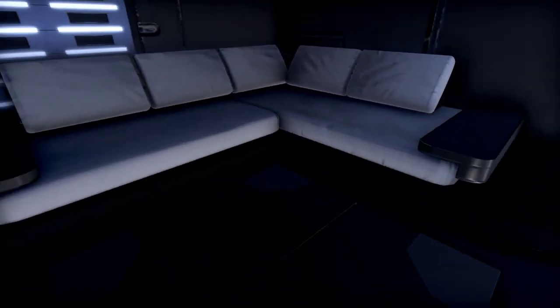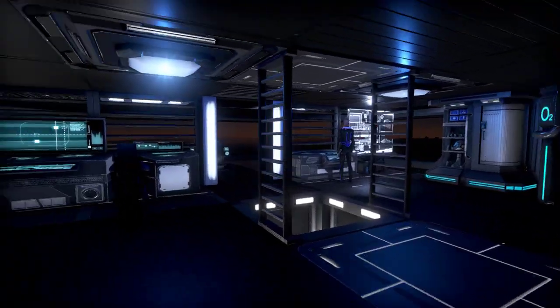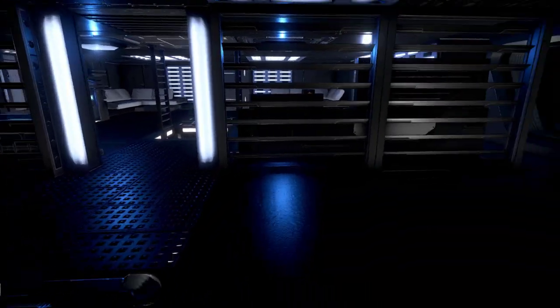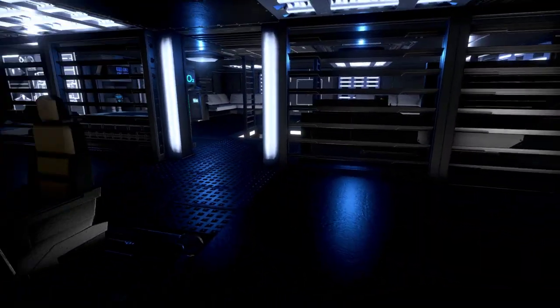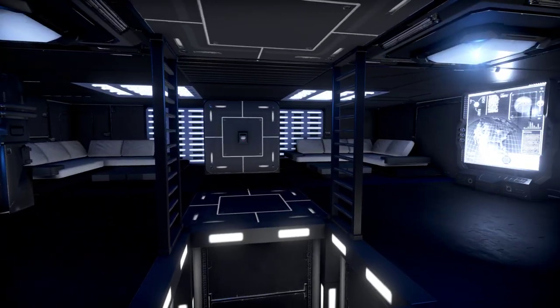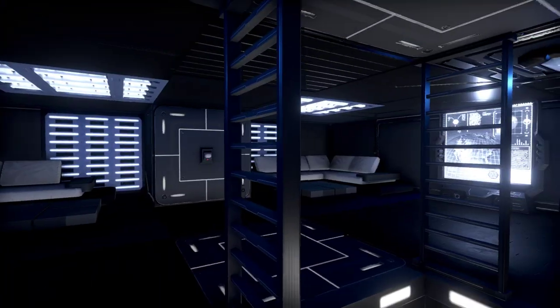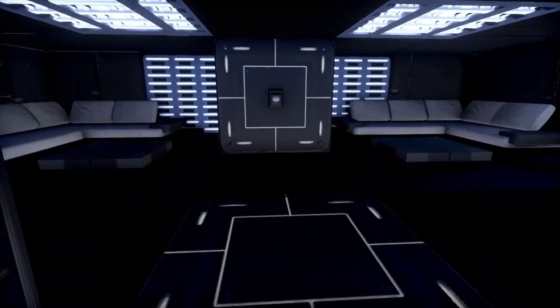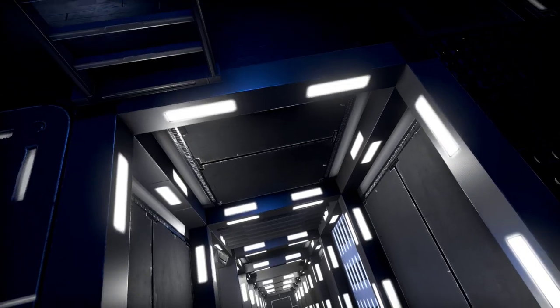Then we're right up to the bridge. Look at this — the bridge even has a couple of couches in it. These people got it nice. People are going to be applying for crew positions on this ship. There's our captain's seat and pilot seat right over there, first officer chilling out ready for business. Obviously there's quick access in and out of the bridge from space as well.